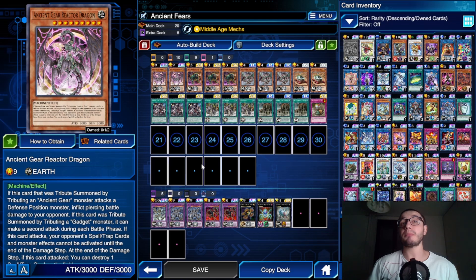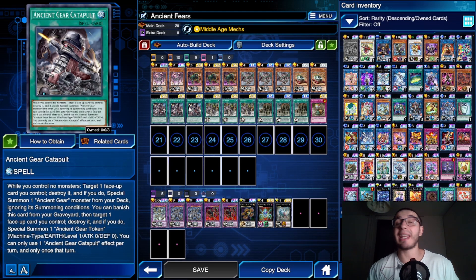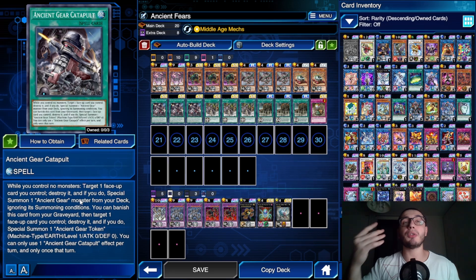This combines even better with the Ancient Gear Catapult, the brand new card from the latest box. If you control no monsters, you can target a face-up card you control, destroy it, and if you do, special summon one Ancient Gear monster from your deck ignoring its summoning conditions. It also has a graveyard effect: banish this card, target a face-up card you control, destroy it, and special summon one Ancient Gear token. You can only use one effect per turn.